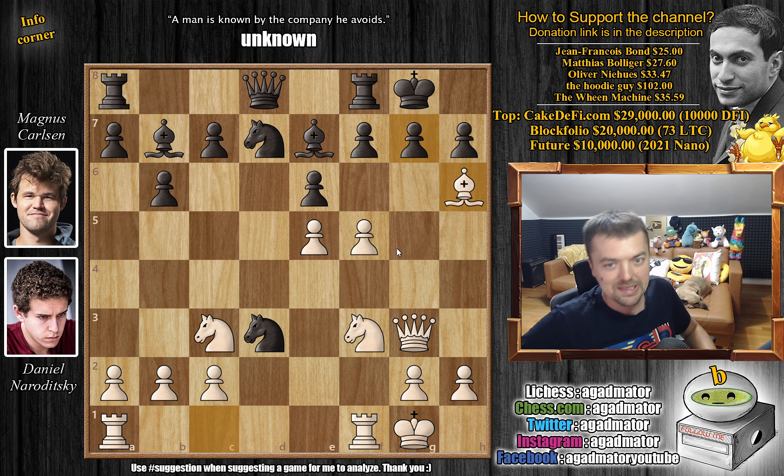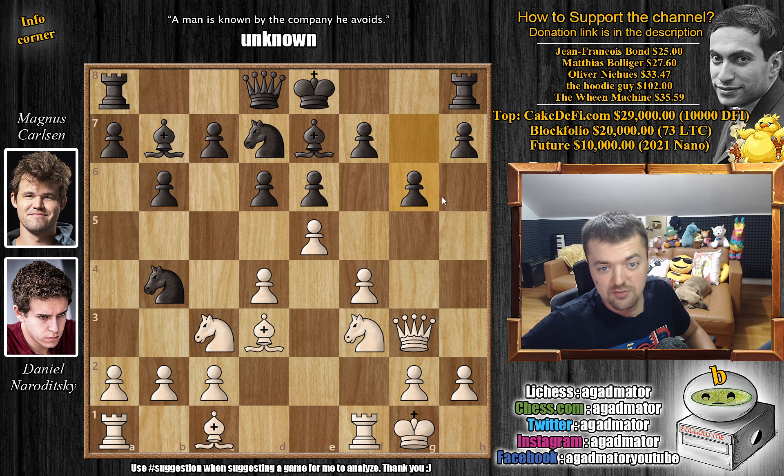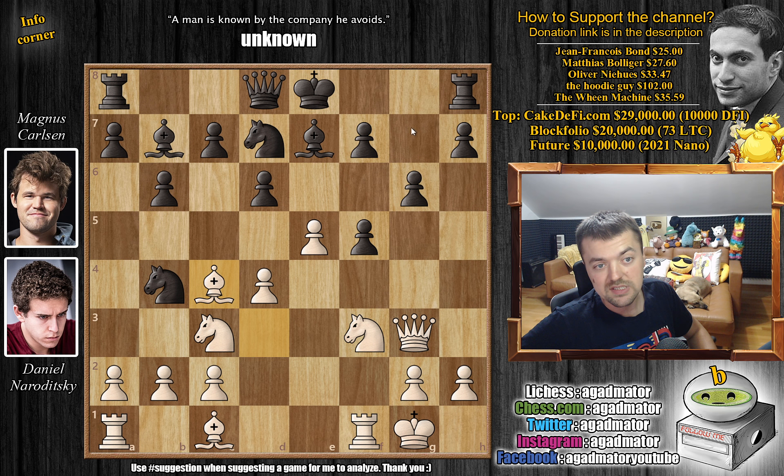So instead Magnus just plays g6 right away, and we have f5 nonetheless. It's a question of how to react. You have to capture, but if g captures you allow queen to g7. In the actual game Magnus played e captures on f5, and now he allows this bishop to be shifted over to c4, attacking the f7 pawn — very dangerous stuff. The c2 pawn is being offered.